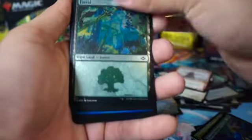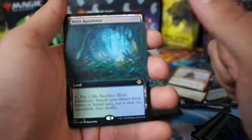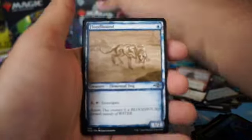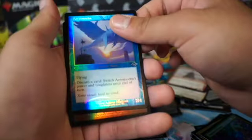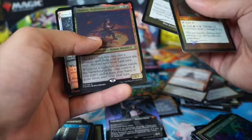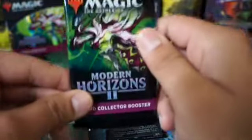Second to last pack - can we do it? Oh, we finally did it! Second to last pack, we got a fetch land - Misty Rainforest! I almost cried. We got Acromedia, Timeless Dragon, King of the Tide, Chainer Nightmare Adept, and Search of Premises plus a Clue token. Holy snikes - just one fetch land, can we get a double fetch?